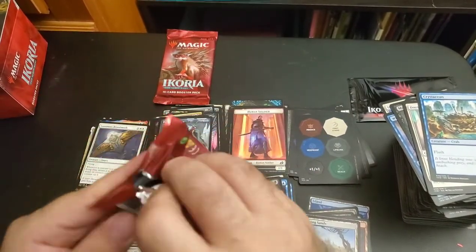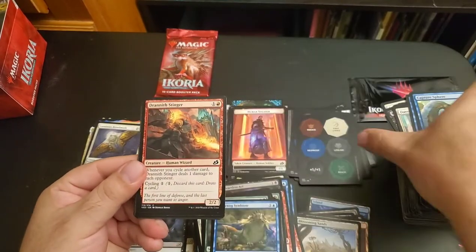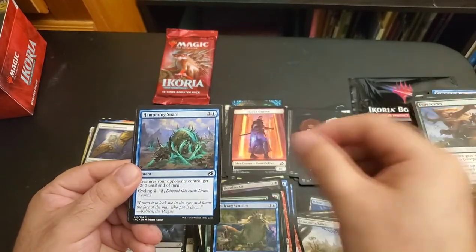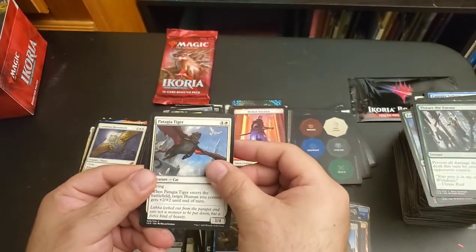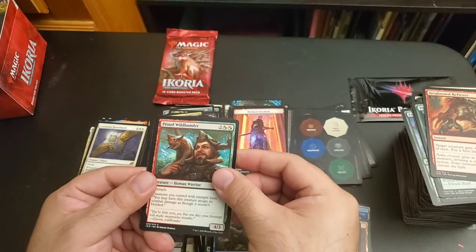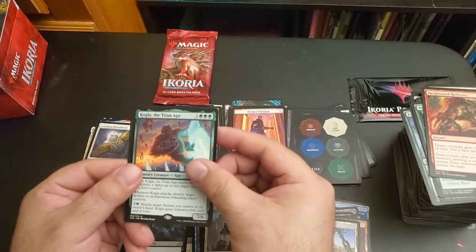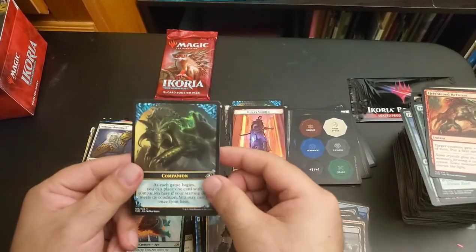Down to the last two packs. Capture Sphere, Drannith Stinger, Snare Tactician, Whisper Squad, Fully Grown, Hampering Snare, Blood Kirtle, Thwart the Enemy, Patagia Tiger, Heightened Reflexes, Proud Wild Bonder, Exuberant Wolfbear, General's Enforcer, Kogla the Titan Ape — dual lands, Scoured Barons, and a companion token card.